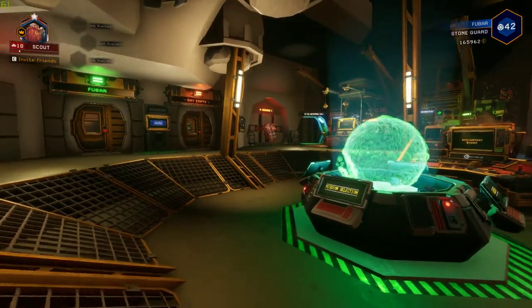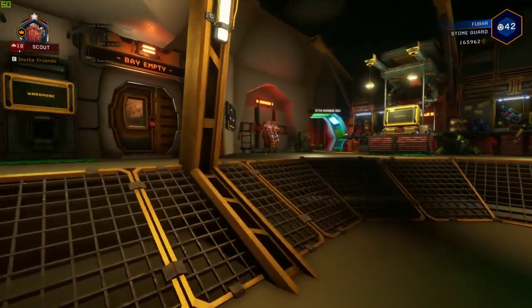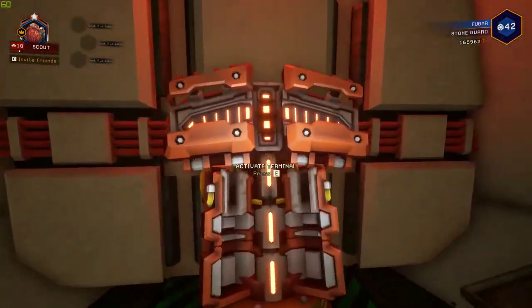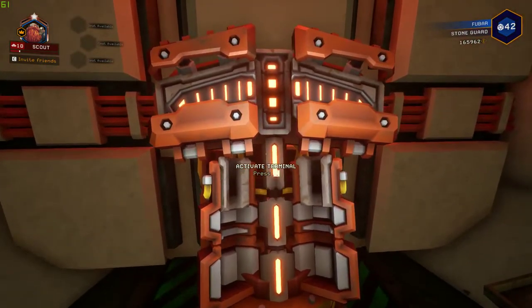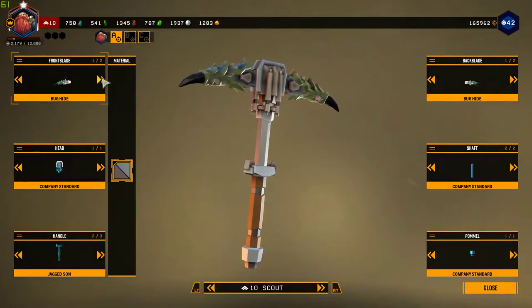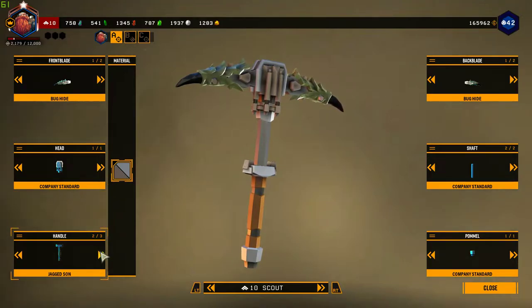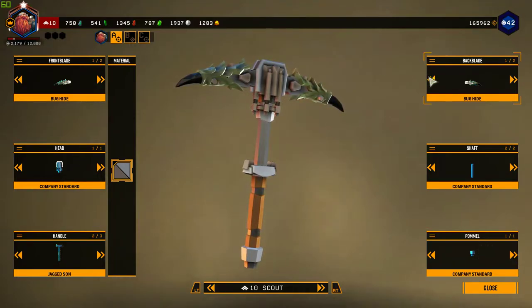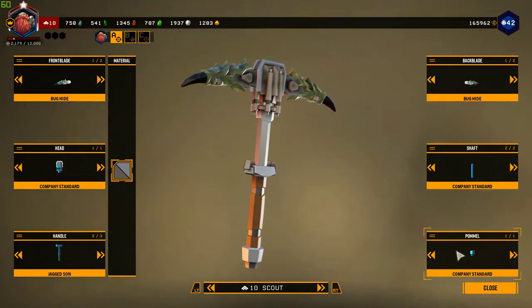Once you have a customizable pickaxe part, you can go to the pickaxe customization area right here. As you can see it's in the shape of like a pickaxe mold. Just hit E to activate it and you'll be able to select what you want. I got like a bug hide pick, and you have different handles for it, different shafts, back blade, pommel. It's just some pretty neat customizations that you can earn for your pickaxe.